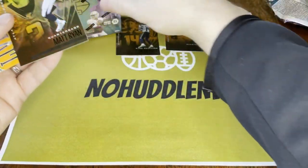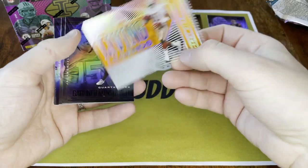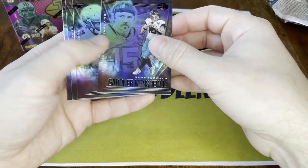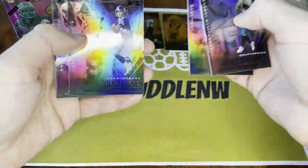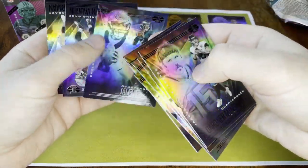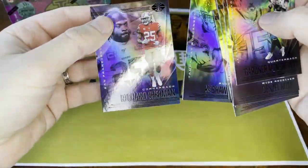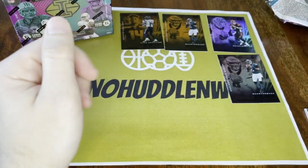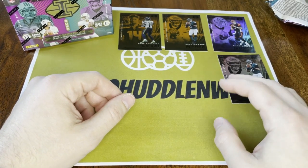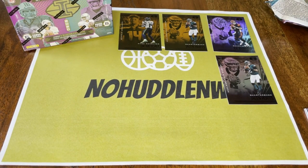Matt Ryan orange parallel — he's having an okay year. Living Legend Jerry Rice — the acetate cards are pretty cool looking. Gardner Minshew, Denzel Mims, Daniel Jones, Devin Duvernay, Derrick Henry, Khalil Mack, Jalen Hurts, Keishon Vaughn, and Richard Sherman to finish it out. Nothing crazy. I like the DK obviously being a Seattle guy, and the Burrow — if you go back and watch any of my football opening videos this year, I literally can't pull any Burrows.